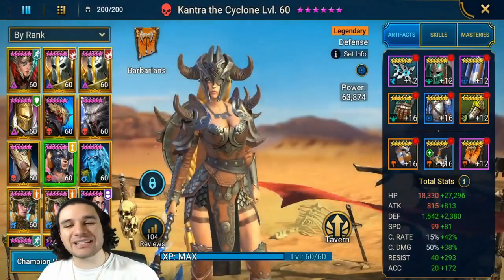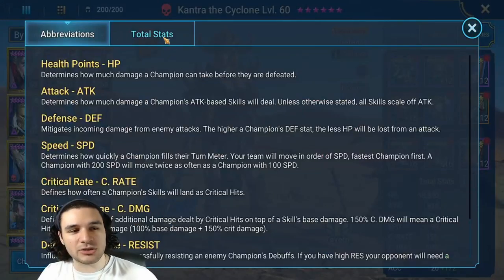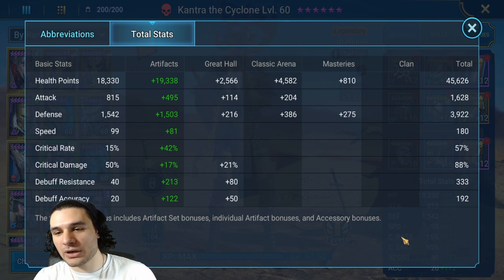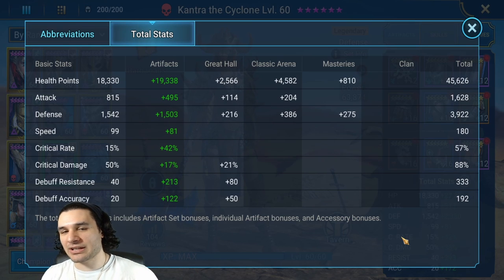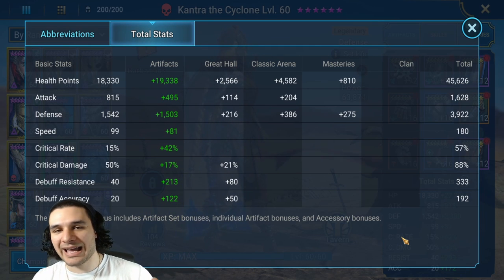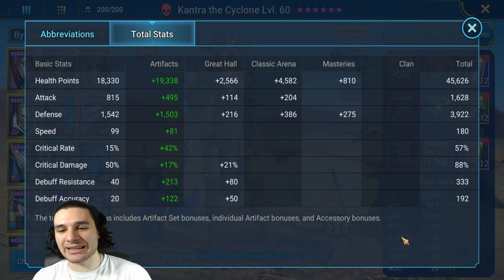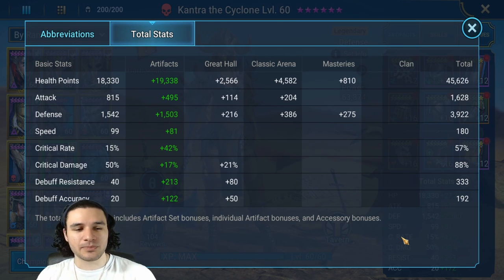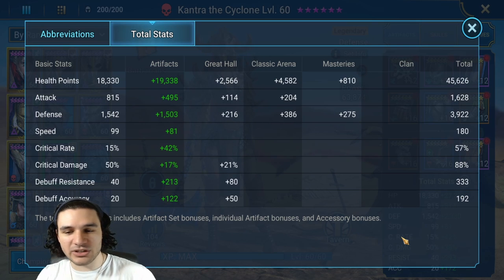Now let's talk about gearing — she is a bit difficult to gear. I have 45,000 health here, and you definitely don't need that much, but I wouldn't recommend going under 40,000 health if you want this to work consistently. Defense is a little bit low in my current setup — she has very high base defense so it's easy to go above 4,000, and I would highly recommend that. Speed doesn't really matter as much for the team I'm running since I have that turn meter boost from Seeker.